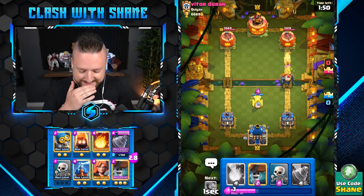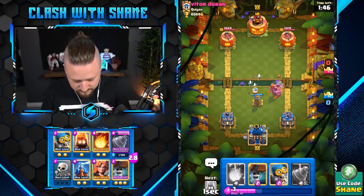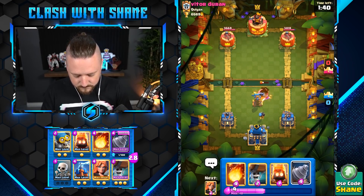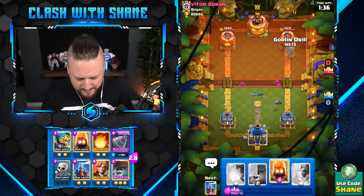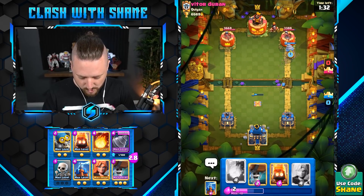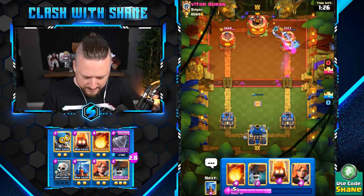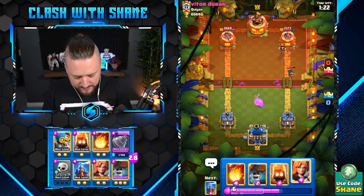It be that PEKKA sauce, guys and girls. So we gotta play this battle calm, cool, and collected. Wait for it — one of these here. Does he zap it down in time? He does not. That means we melt the PEKKA down pretty nicely. And I think I wanna go Goblin Drill time — it is time now to reveal the Goblin Drill.